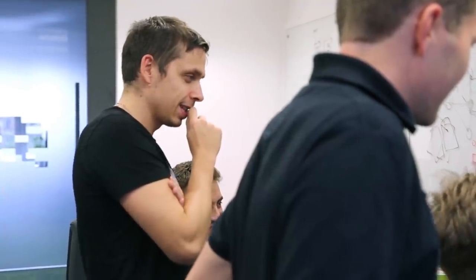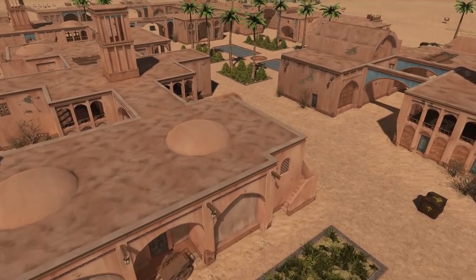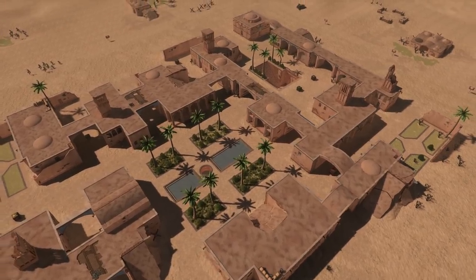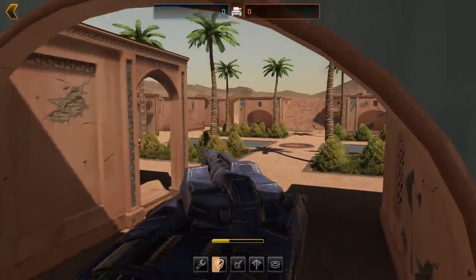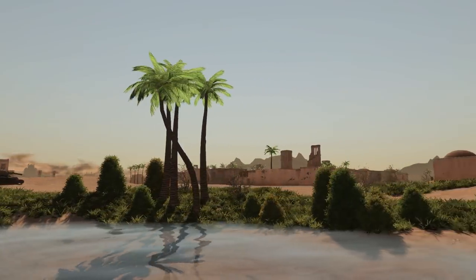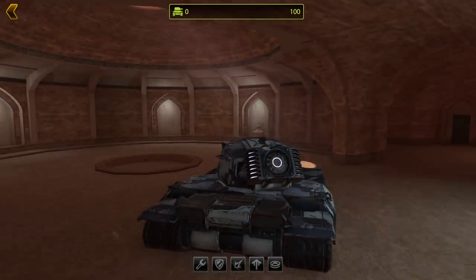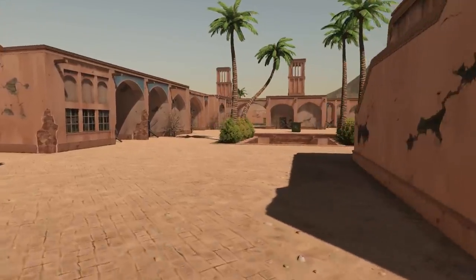With the start of the open beta testing, we've also introduced a very big and important update. We've added the long-awaited Iran map. This small town built on an oasis with palm trees surrounding the water pools will help you fully immerse yourself into a Middle Eastern atmosphere, where the wind brings sandstorms and ancient fortresses can be seen on the horizon. To familiarize yourself with this map, you will need to study it very carefully, especially the narrow alleys and underground tunnels.